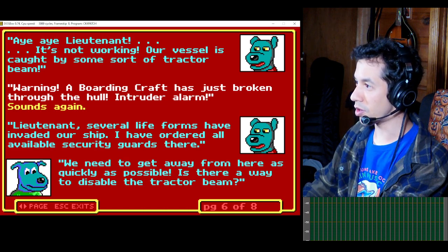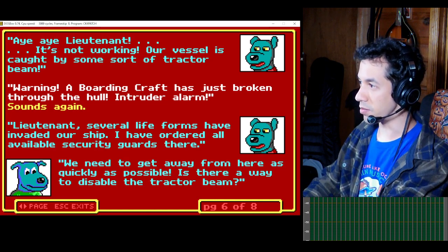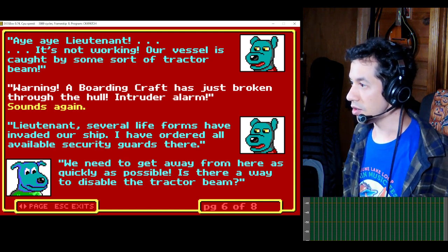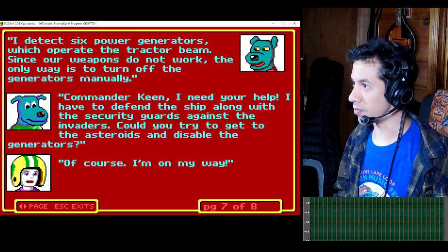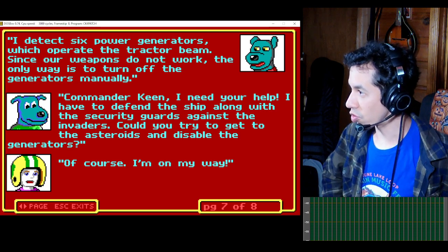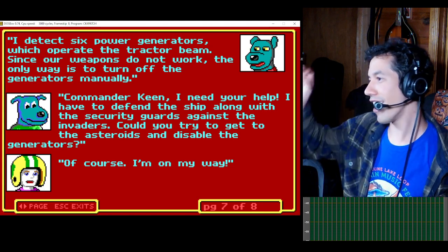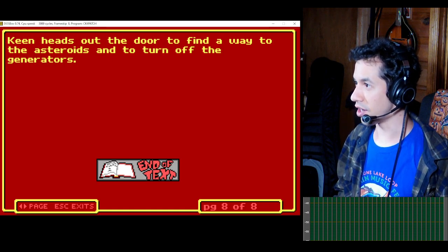A boarding craft has just broken through the hull — intruder alarm. Lieutenant, several life forms have invaded our ship. I've ordered all available security guards there; we need to get away from here as quickly as possible. Is there a way to disable the tractor beam? I'll detect six power generators which operate the tractor beam. Since our weapons do not work, the only way is to turn off the generators manually. Commander Keen, we need your help — could you try to get to the asteroid and disable the generators? Of course, I'm on my way. Keen heads out the door to find a way to the asteroids and to turn off the generators.